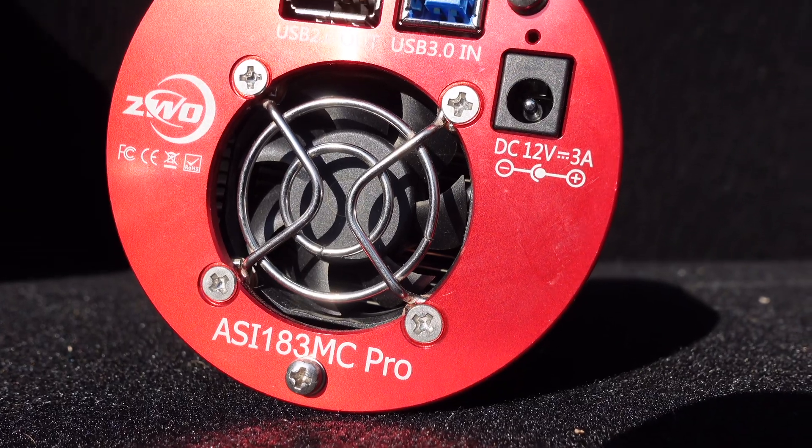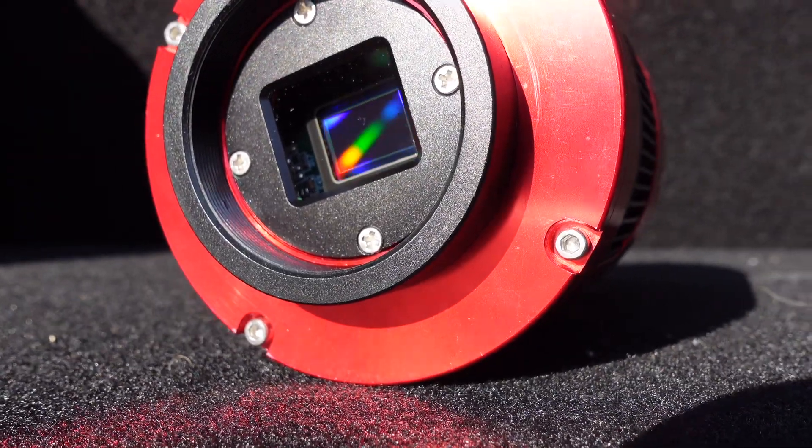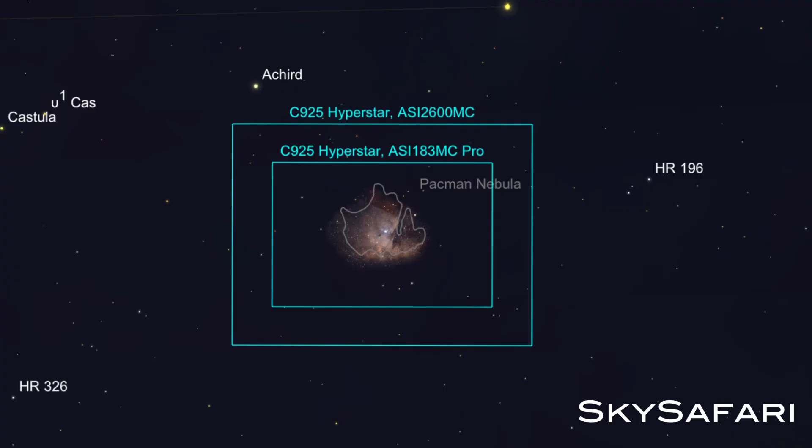Tonight we're going to be using the ZWO ASI 183MC Pro, a one-shot color dedicated astrophotography camera. I chose this because it has a much smaller chip than my 2600mm, but it has a ton of pixels packed in, which is going to give us a very high resolution shot of the Pac-Man. When it comes to astrophotography, framing is very, very important — you want to make sure that your telescope and camera combination frames the target exactly how you want to see it.